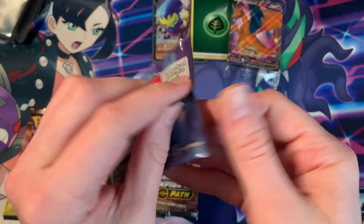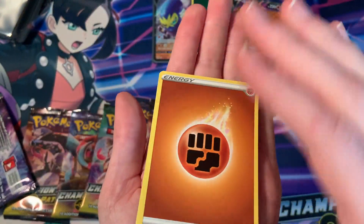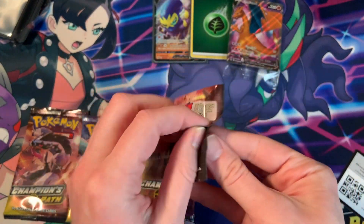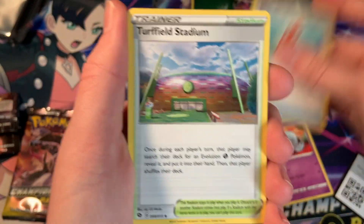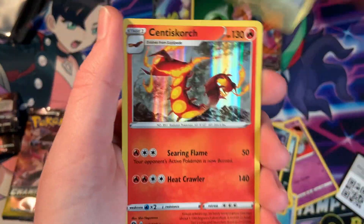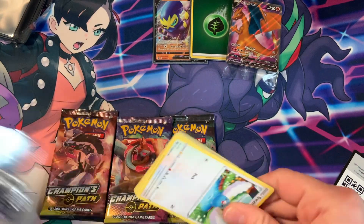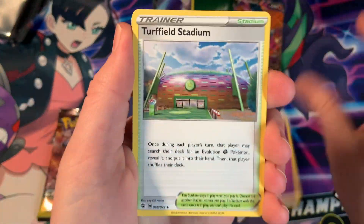Pack number four now. Champion's Path, please — not the fighty punchy. On a list of sets that hate me, besides Evolving Skies, Champion's Path is definitely up there. Look at this — another tantalizing Fire Energy. I like seeing those. I'm still thinking about Charizard. Only Charizard, nothing else but Charizard. Is that why I'm not pulling anything in general? Because all my thoughts go into Charizard? Who knows? Let's find out — we have so much to lose today.